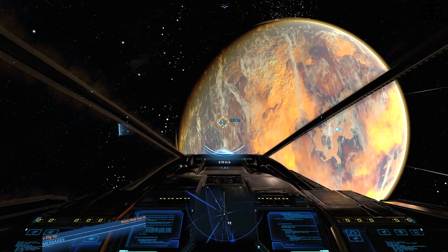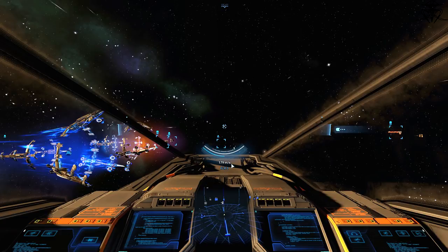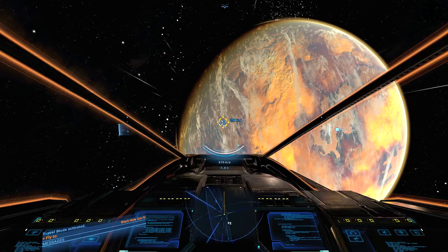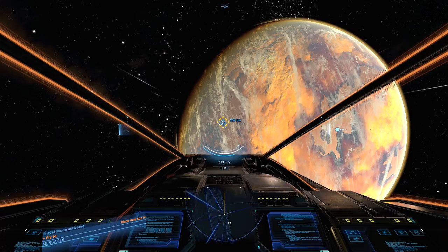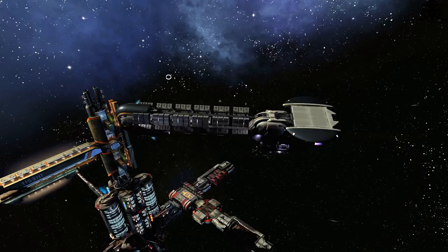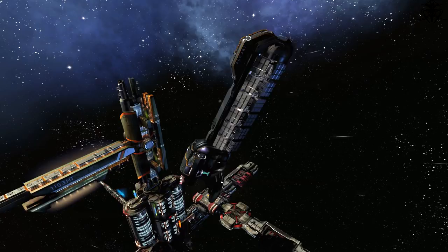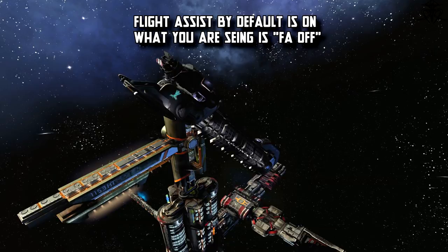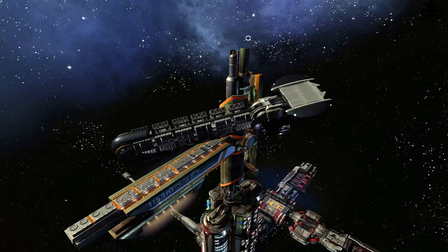If you ever need to travel long distances fast, enable travel mode — this will allow your ship to reach 2,500 meters per second and travel faster to further targets. Then there's flight assist mode, which acts like a stabilizer. It will thrust your ship to reach the desired speed in the direction you're looking. Set throttle to 0% and it comes to a full stop; set it to 50% and it brakes or accelerates accordingly. Disable this mode and you'll float in space having to make thrust corrections yourself, so it's better to leave it on.